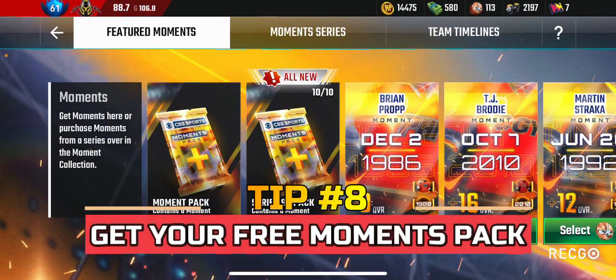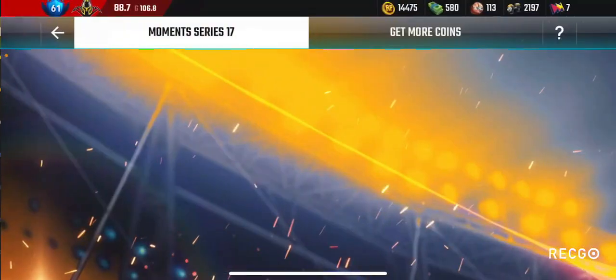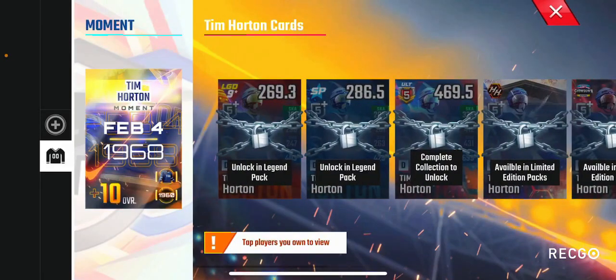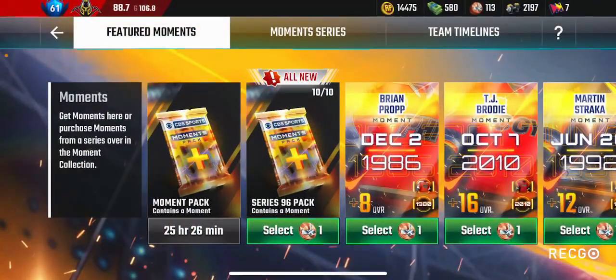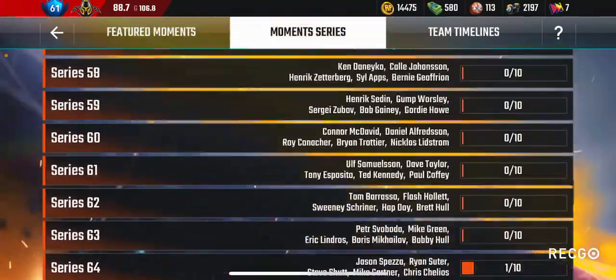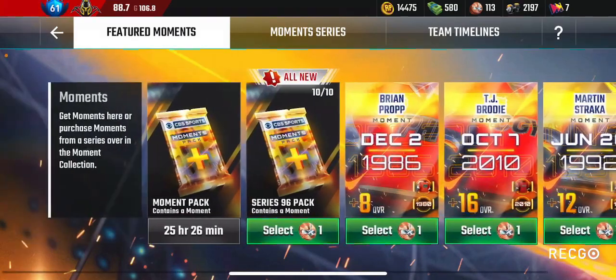Tip number eight is to target moments. Moments are upgrades for players — for example I have a plus-10 overall boost to every Tim Horton card I get. In a recent update they added a moment pack you can get every four days for one legend coin, which gives you a free random moment from any series. It's very important to get it because you might get a moment you need for your ultimate.